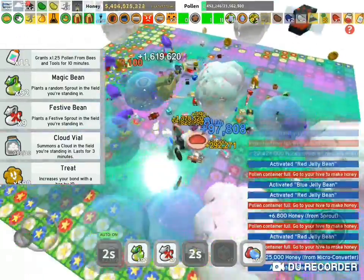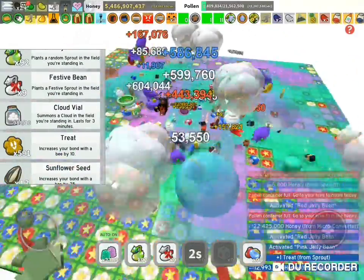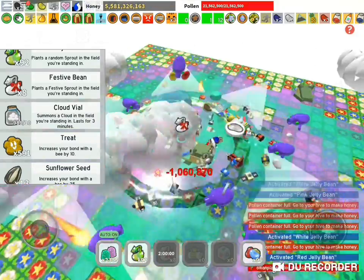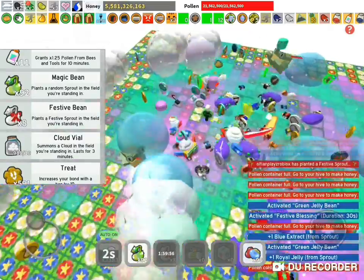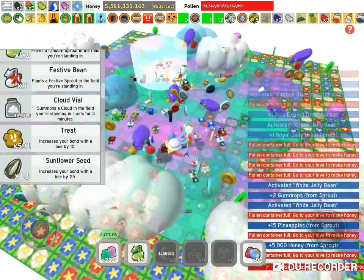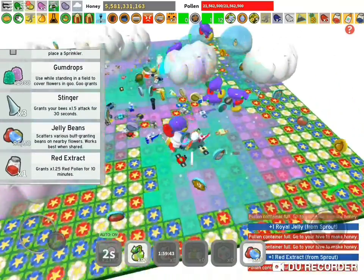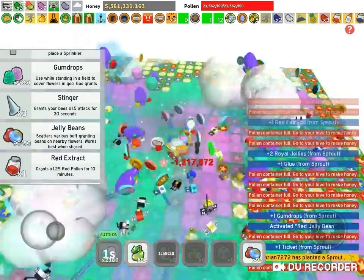All my micro converters are literally gone — are you joking me?! What do I do? Oh, festive beans — I should have planted a festive bean. And now what do I do? How else can you fill your backpack? That was an absolute bluff. Well, at least I got 600 million.